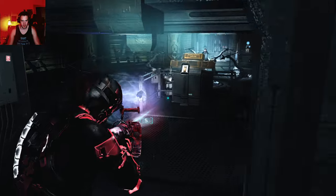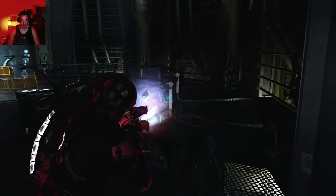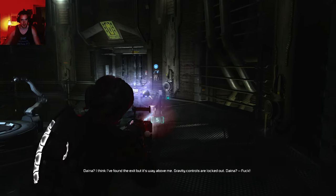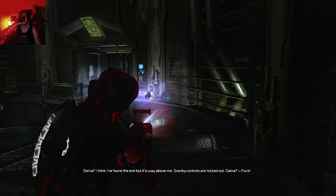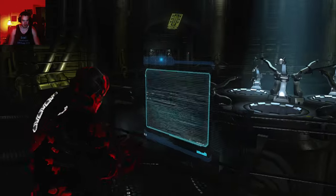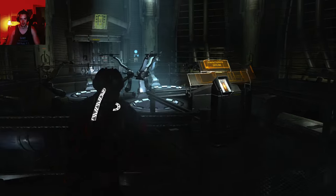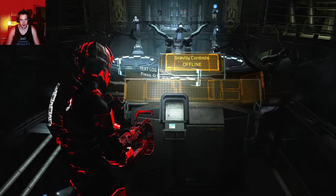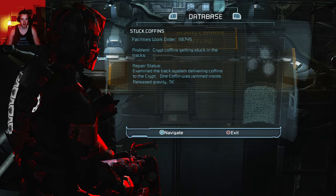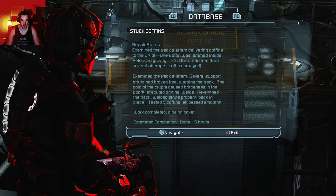I guess I'm shooting him. The tension was so high with this part — a dog just cruising and chilling through. One of those parts — this room maybe is gonna be the one with tension. Dana, I think I found the exit but it's way above me. Gravity controls are locked out. Do I actually need to rig that? Stuck in the tracks — jammed inside, I need to pull out. Coffins — that's what I need to do.